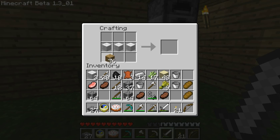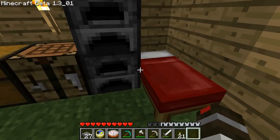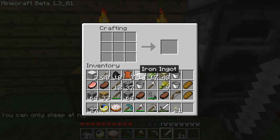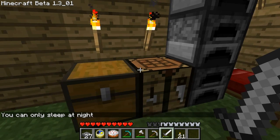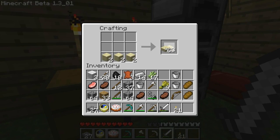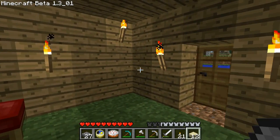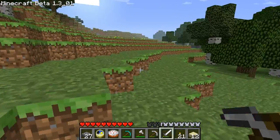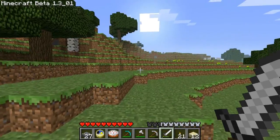This is the ultimate update though - a bed. We can now make beds. This is just the most helpful thing ever added, it is just amazing. I'm so glad they added that, so now I finally don't have to wait out the long nights. That's pretty nice. Let's take some sandstone slabs. We've got slabs of all kinds - all the slabs.